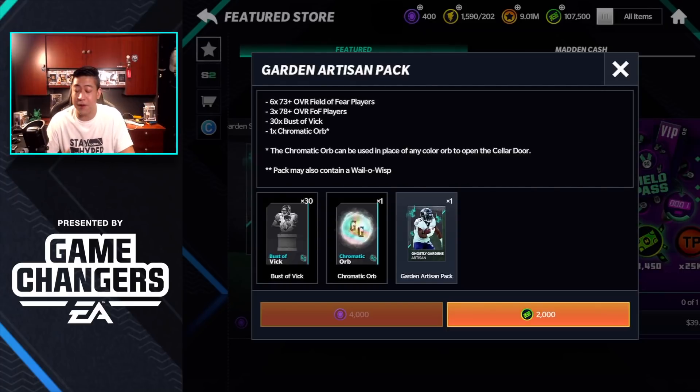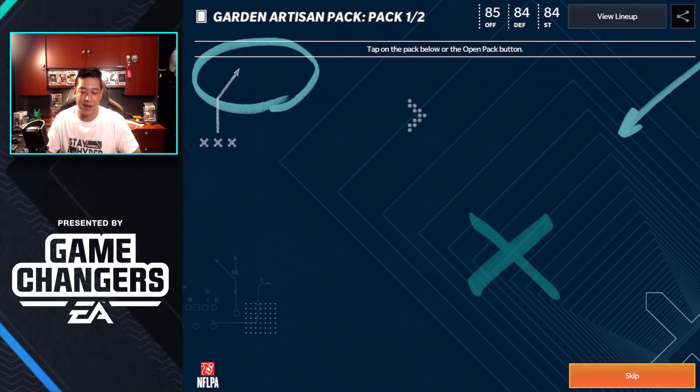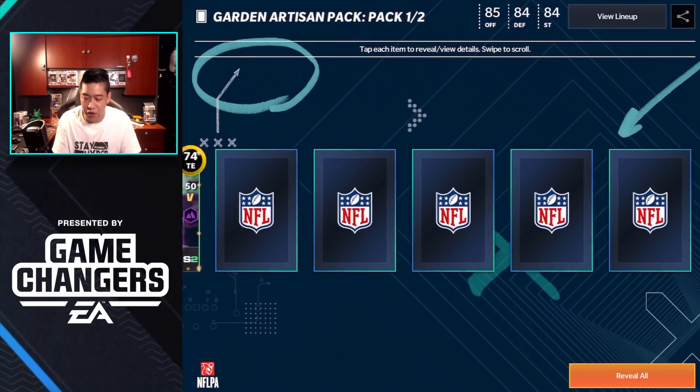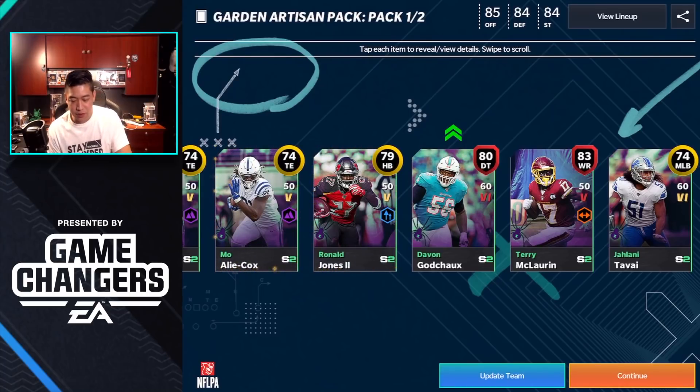This pack can also contain some Will-o-Wisp. We're going to be guaranteed one 65 overall, one 73 overall Field of Fear player, and one 78 overall Field of Fear player as well. It doesn't look like we're going to be getting Ghostly Gardens players inside these packs directly, but if you want the Ghostly Gardens players you can trade in the Field of Fear stuff.